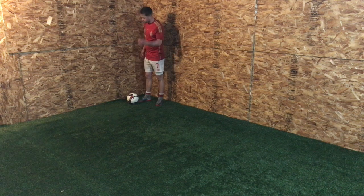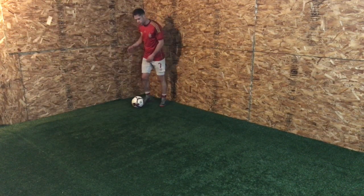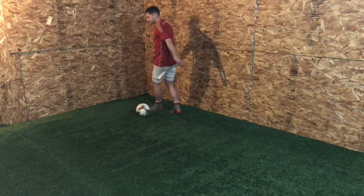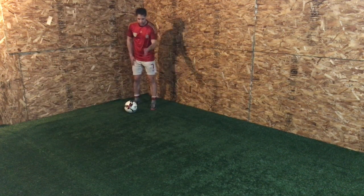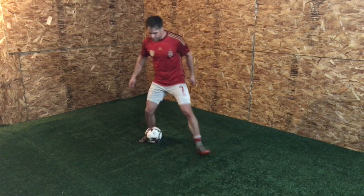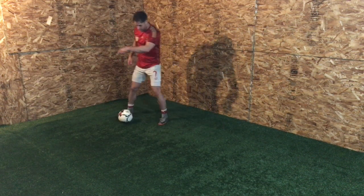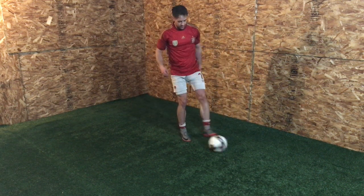The fourth skill is the Ronaldo step over — it's two movements: a roll then a step over, like a scissors into a step over. Starting with a roll, step out into space. Start slow, get the movement, then speed it up. What's really important is the escaping touch afterwards. If that touch goes forward rather than to the side, you're much more likely to get tackled. Think of it like a triangle — right angle — to get away. The escaping touch gets you clear. Practice both feet.